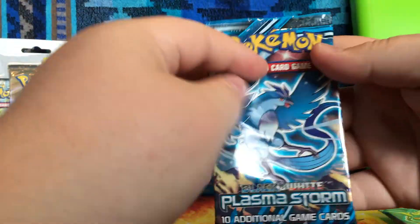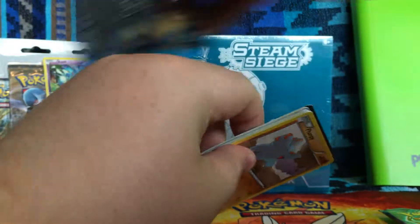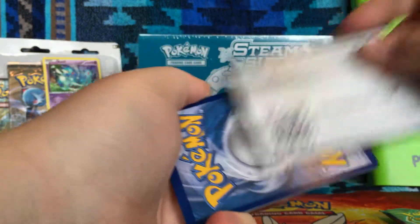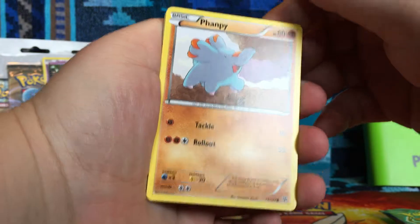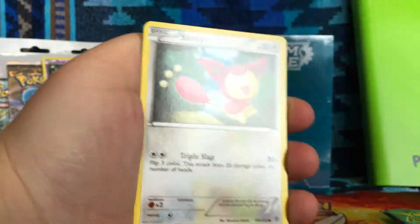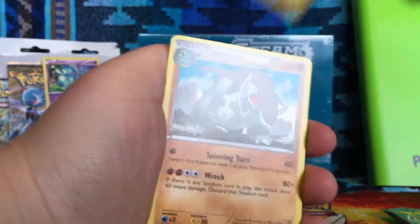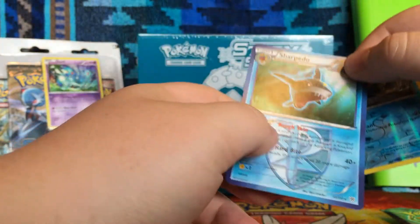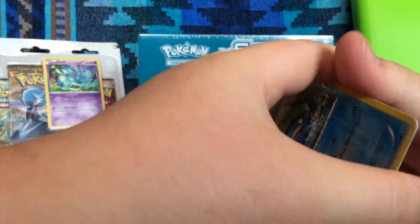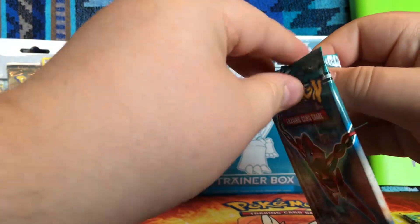I believe the pack tricks for these ones are just the normal three off the back, two, and stuff. Here's the code card. We have a Fampi, a Ralts, a Skiddy, a Cubchoo, Scraggy, Durant, Galvantula — some of these are hard to say — Donphan, Reverse Holo Lotad, and we got a Normal Rare Sharpedo. Nothing too great so far. Sharpedo is always cool, but I don't have that card. I'm looking for an EX at least, or something like that in this one — that would be great.